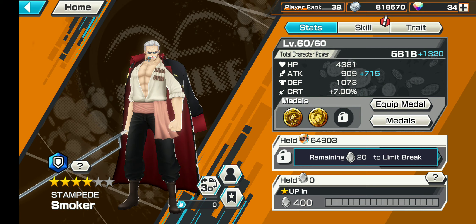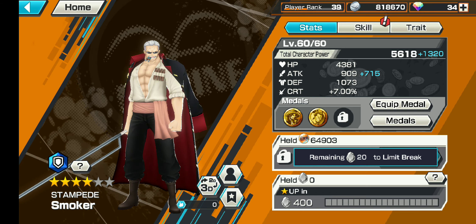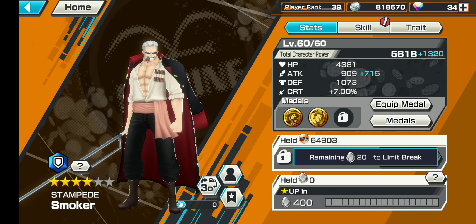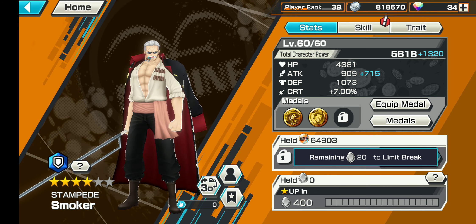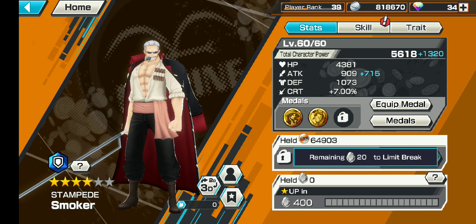At six star, his stats — I can't remember the HP, but I know he has almost 1500 attack and 1600 plus defense, almost 1700. This is pretty insane because if you remember Timeskip Zoro, he has 1600 defense, and he tanks pretty well even though I ran attack build on him. So I think this Smoker will be pretty decent. He also has attacker with a defend — he can defend and tank pretty well.